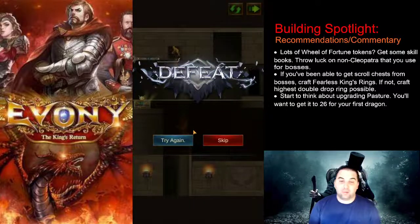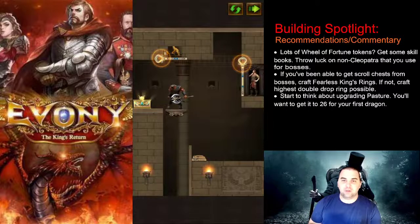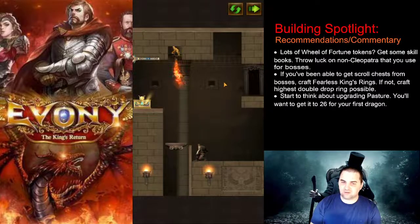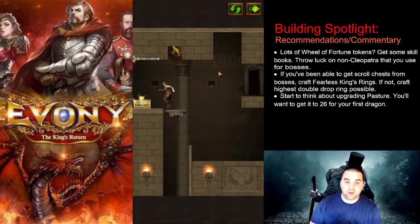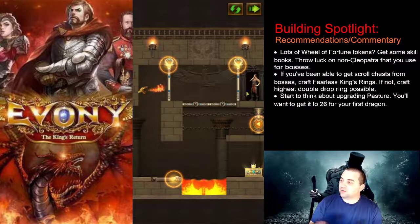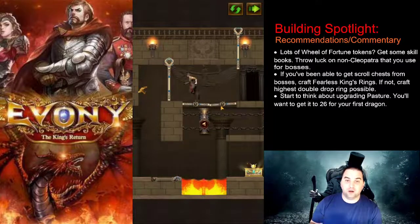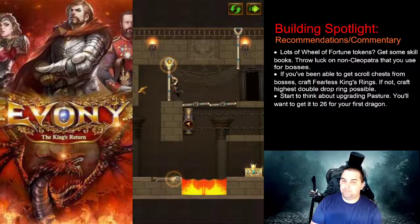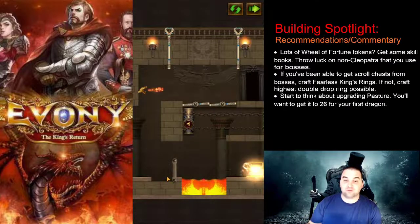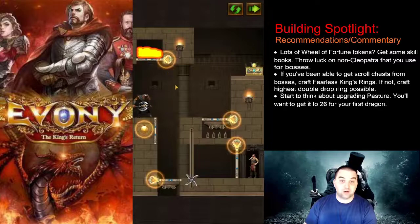Start to think about upgrading your pasture. I think it was Keep21 where I told you to upgrade your pasture to level 11 to unlock the Bird of Hurricane, but at around Keep26 you're going to unlock the ability to get your first dragon. If you have a lot of gems and you're ready, you can do that, but it's not a rush. Dragons are a whole lot better than spirit beasts for PvP, but if you don't have a lot of gems, don't rush it. You can upgrade your pasture up to 26, and eventually you'll want it at 32 to unlock another dragon.